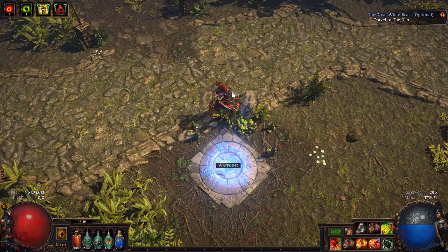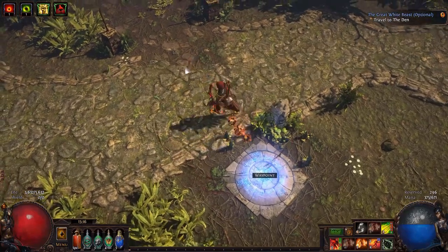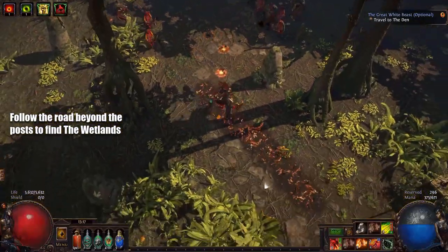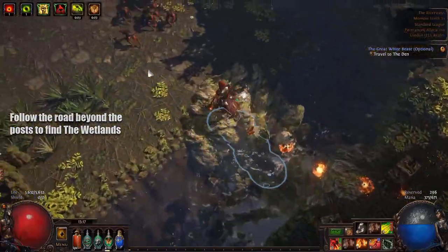Another thing I failed to mention in my last video: in the Riverways, to find Oak's area, just opposite the waypoint there's going to be a break in the road with two little pillars — outposts. Just beyond that there's a broken road that you can follow and it'll lead you straight to the Wetlands.